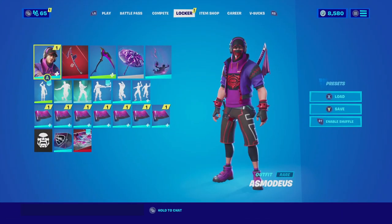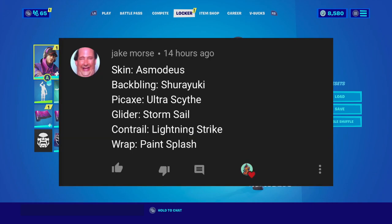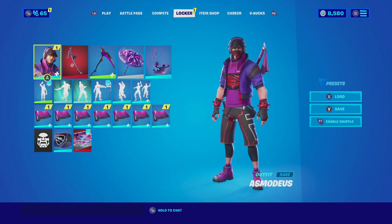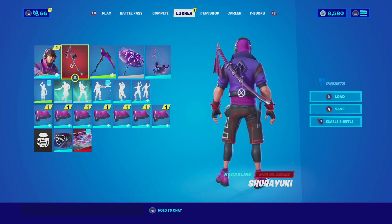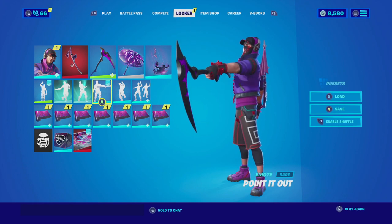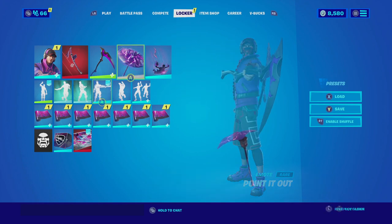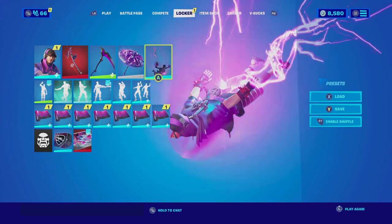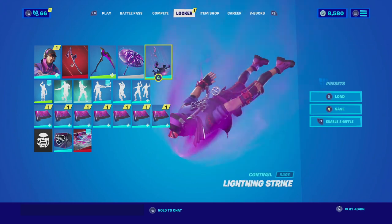For the next combination we have the entry from Jake Morse. He goes with Esmond Diaz with the back bling Shiryuki back bling — these two actually fit very well as the skin has an all-purple color scheme similar to the back bling. For the harvesting tool he goes with the Ultra Side, which has a purple and black color scheme similar to the skin itself. For the glider he goes with the Storm Cell, which has that storm surge on it that looks amazing and the color scheme is also purple.